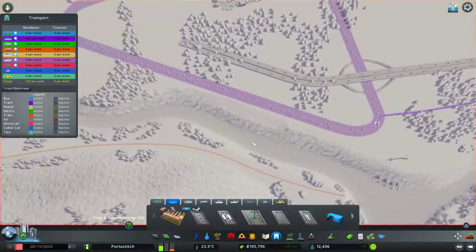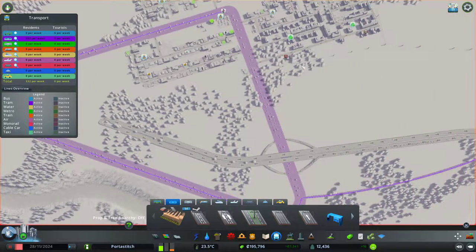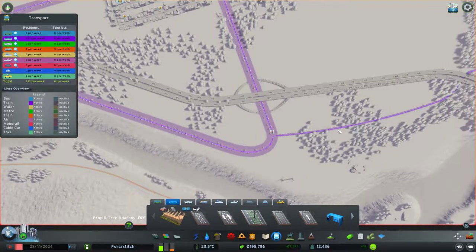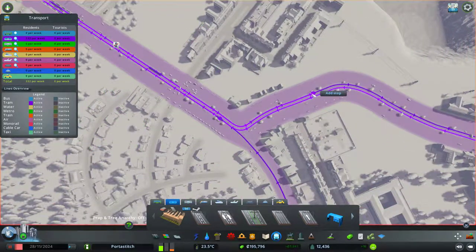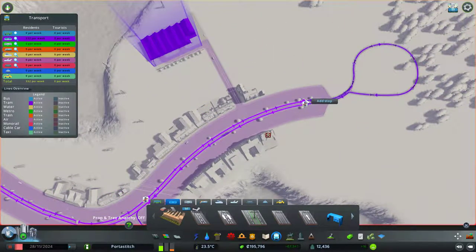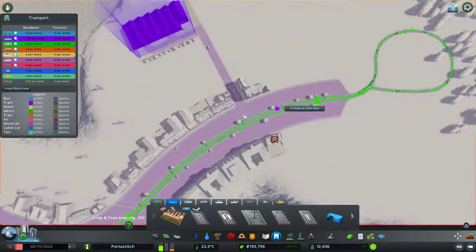We're going to do this as the middle of the triangle, right on the curve — middle of the triangle, right on the curve, middle of the triangle, right on the curve. Then we'll go back and do it around this side, so he can come straight on there without needing to turn around. He just goes straight down using the same stops, stopping at university and then stopping there, goes around and connects up.